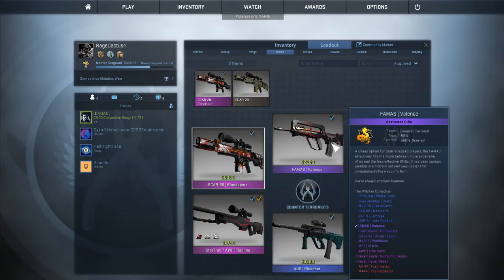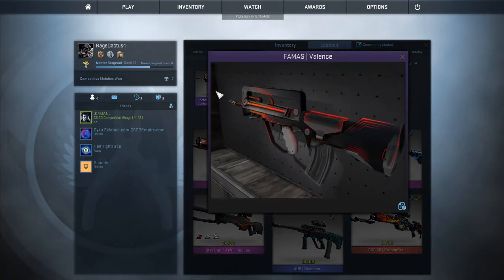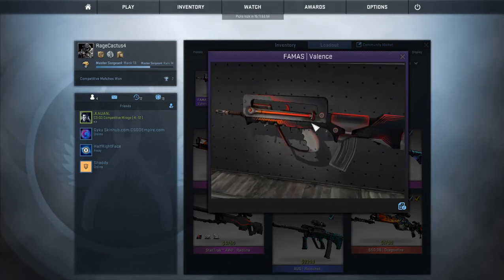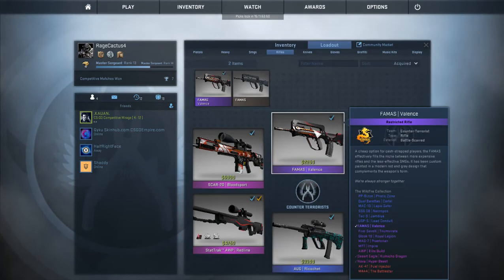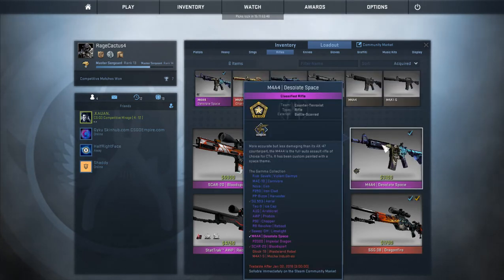On the CT side we have the FAMAS Valance — it looks pretty good but it's kind of worn out, and in game it looks a lot more worn. I don't really use the FAMAS much so yeah.